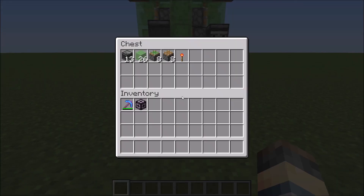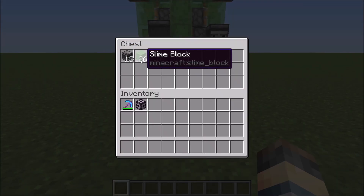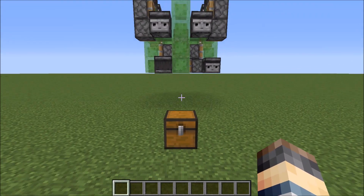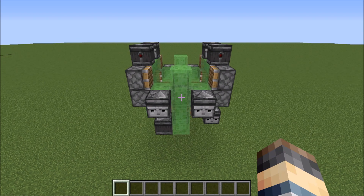For this build you will need: 13 observers, 26 slime blocks, 8 sticky pistons, 8 regular pistons, and 1 redstone torch to pilot it. Of course if you're in survival it wouldn't hurt to bring more. Once you have all that, you are ready to start building this machine.